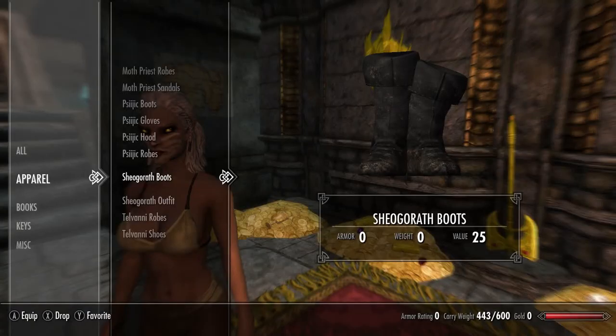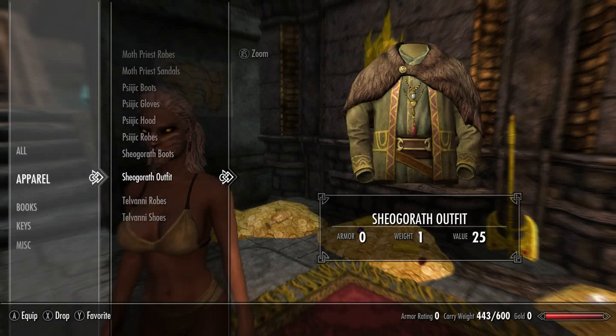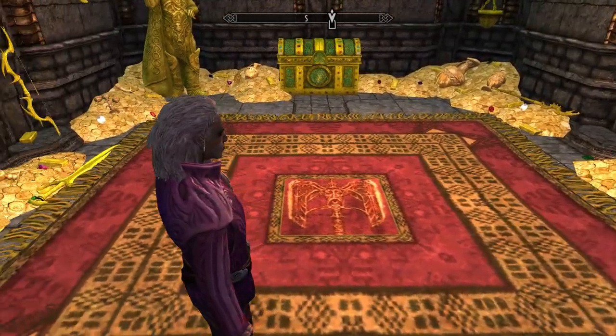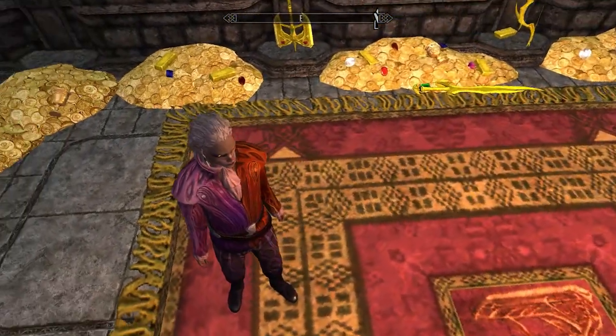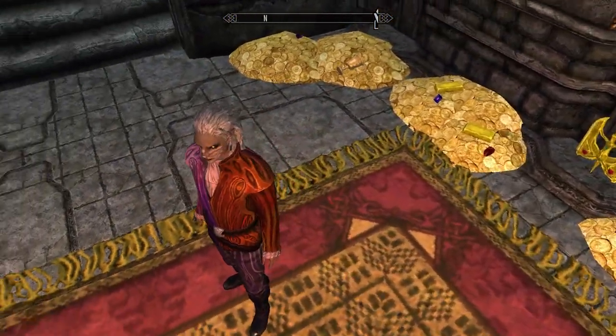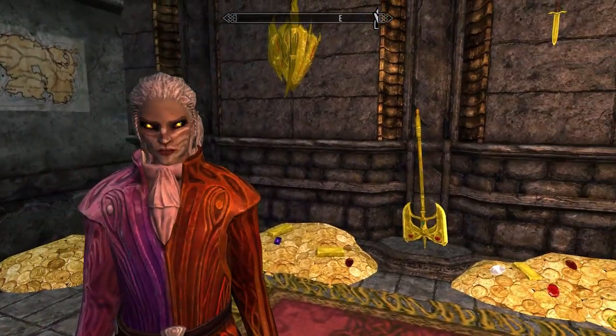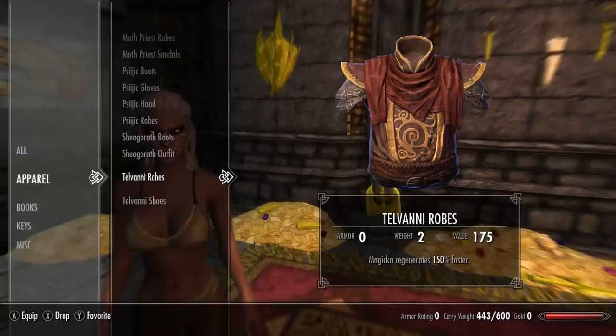For the next set we have Sheogorath's set. We have Sheogorath's boots, and Sheogorath's outfit which has a different skin in the inventory. All together the set looks like this — Sheogorath's beautiful boots and of course Sheogorath's unmistakable and extremely unique clothes. A very, very cool looking set.